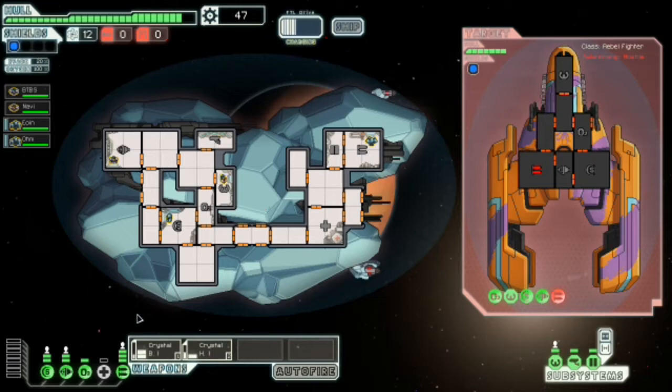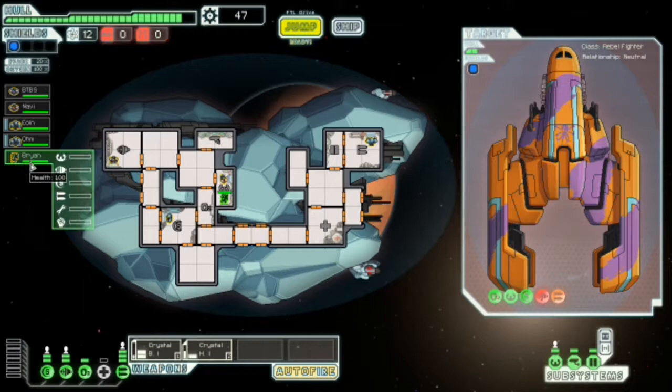I forgot to mention these weapons have the ability to pierce shields — pierces one shield, fires two crystals. Early game this is the easiest ship to use because you can pierce shields straight away, but that stops being useful very quickly.